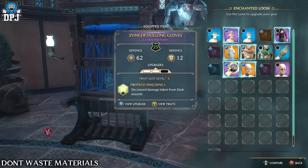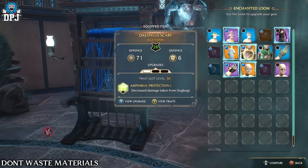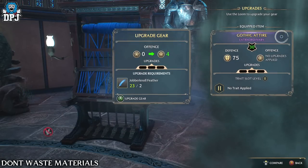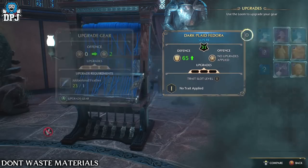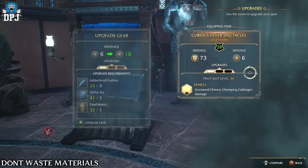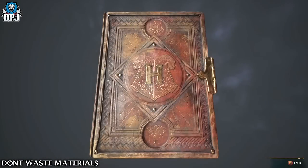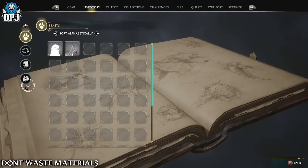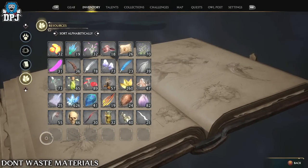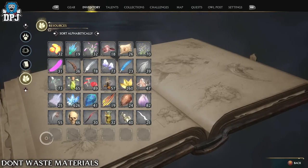Don't use all your materials until you get relatively near end game. Yes, you may want to level up gear, but as you're playing you'll just keep getting gear much better and higher than what you previously have. Using vital, hard-to-combine materials to level up gear when you're at a low level is really a waste of time. With the transmog system, one Legendary piece can be the same as any other Legendary piece when you apply traits. Don't stress about gear until you get near end game.